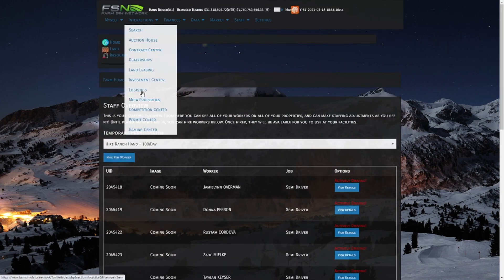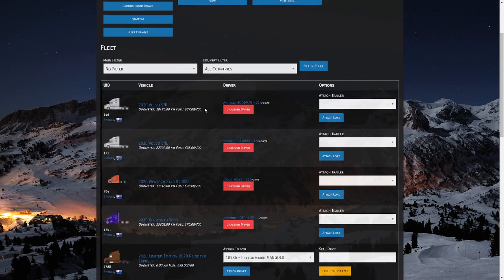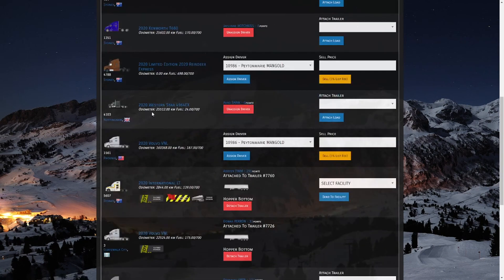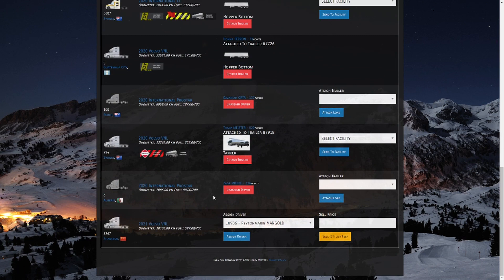Let's go back to our logistics screen. Now as we see, there's actually a driver available to assign into the truck in Nottingham. We're going to assign Aero Shaw to our Nottingham truck. He's now assigned, has zero points — we'll talk about points in a minute — and he's in this truck. Let's head down to the other truck and get that driver assigned there too. We have another driver, Peyton Marie Mangold, and we're going to get them assigned.